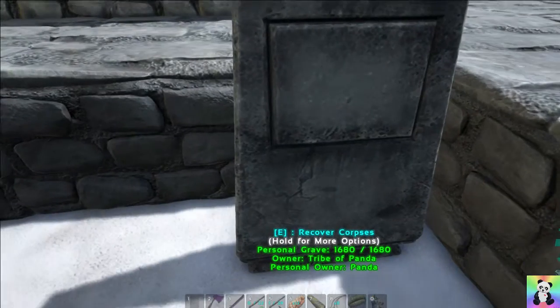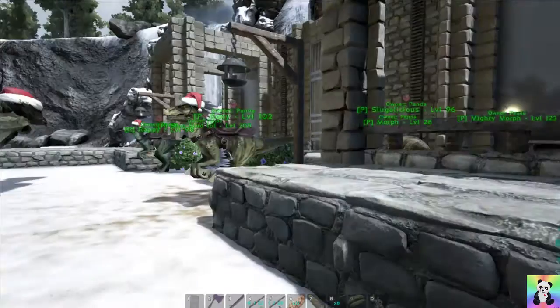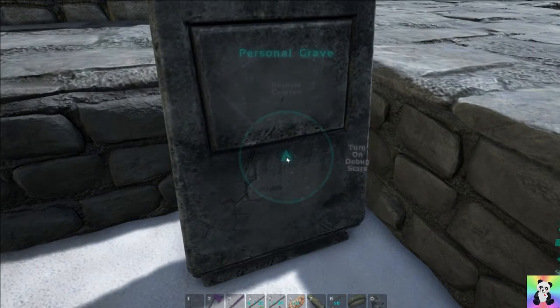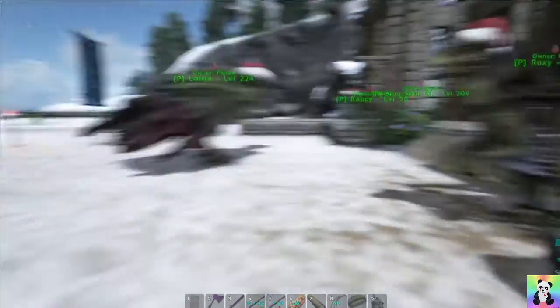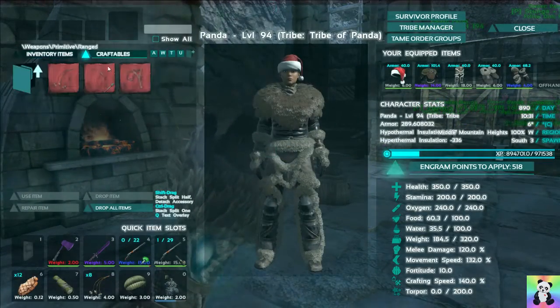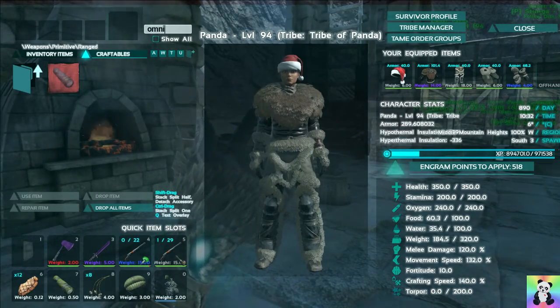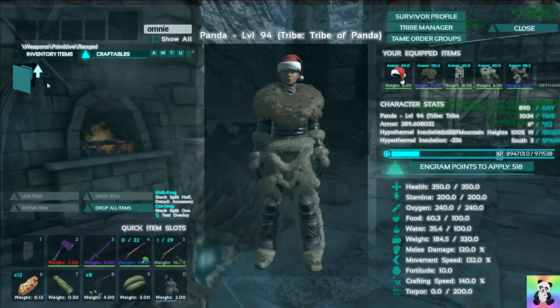So what do we do with it? Recover corpses. Have I got any? I don't know. Well, I'm guessing we have to die first. We'll have to die to test that one out. What else was there? Omnicula. What do we need for that? Wood, hide, fibre and crystal.